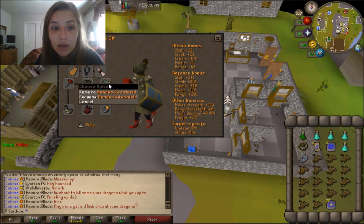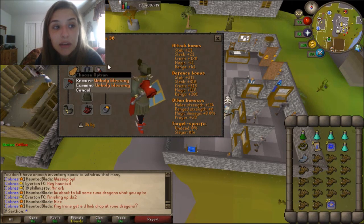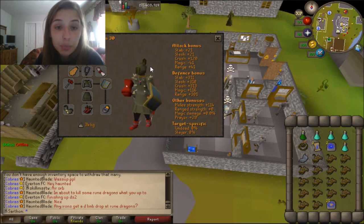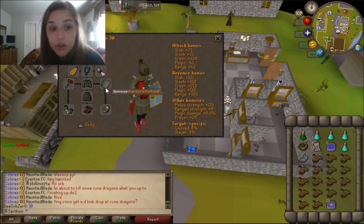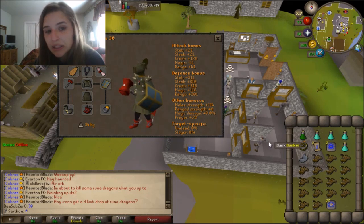Going into God Wars, I'm bringing a Bandos kite shield because you need a Bandos item and a Zamorak item to protect against the monsters attacking you. What those items are is completely up to you.